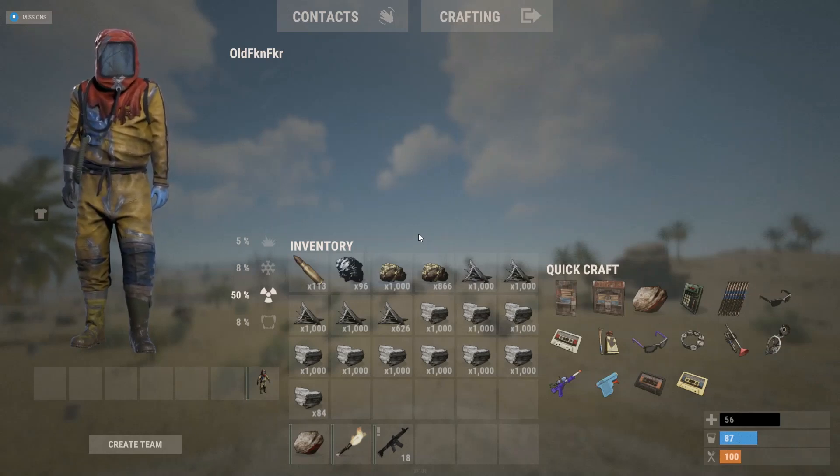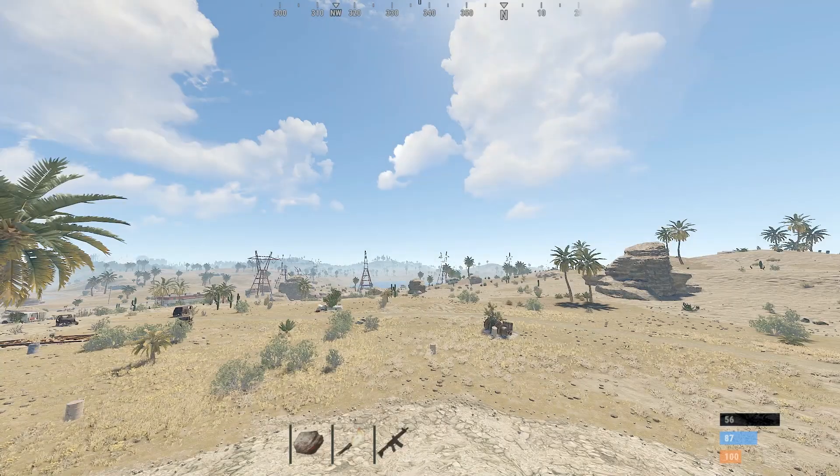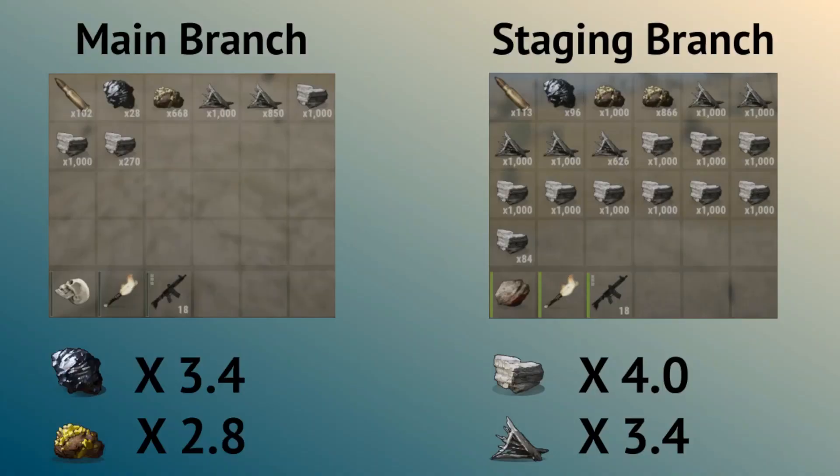Comparing that to the main branch: on main branch it was 28 HQM in two minutes, which means it's 3.4 times as much on staging. Sulfur was 668 and became 1,866 — that's 2.8 times as much. Stone was 2,270 and became 9,084 — that's four times as much. Metal frags were 1,850 and became 4,626 — so 3.4 times as much. That's insane.